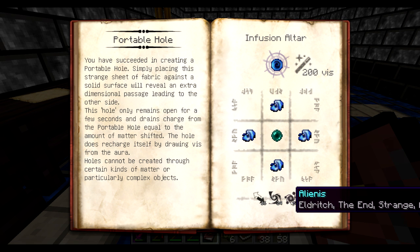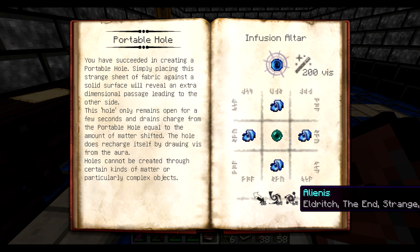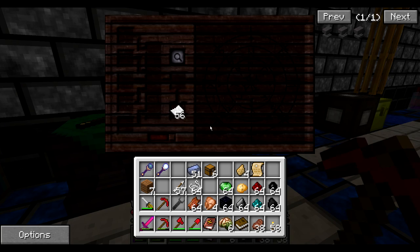The portable hole is pricey — 24 aspects of ender pearls. I'm not going to create it yet, no way.